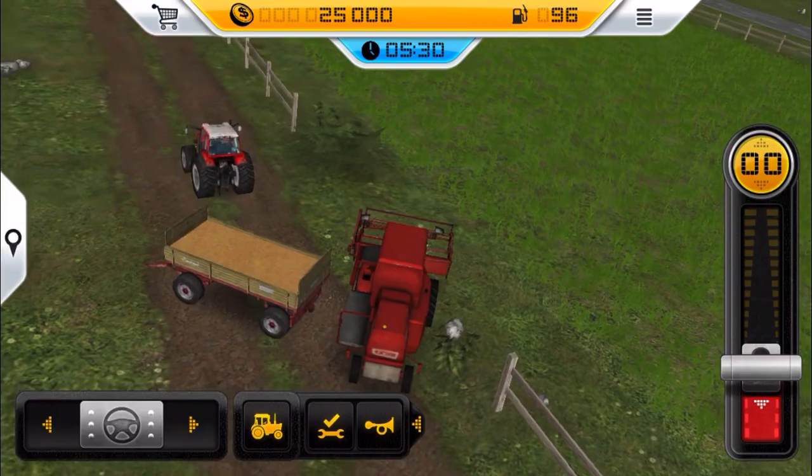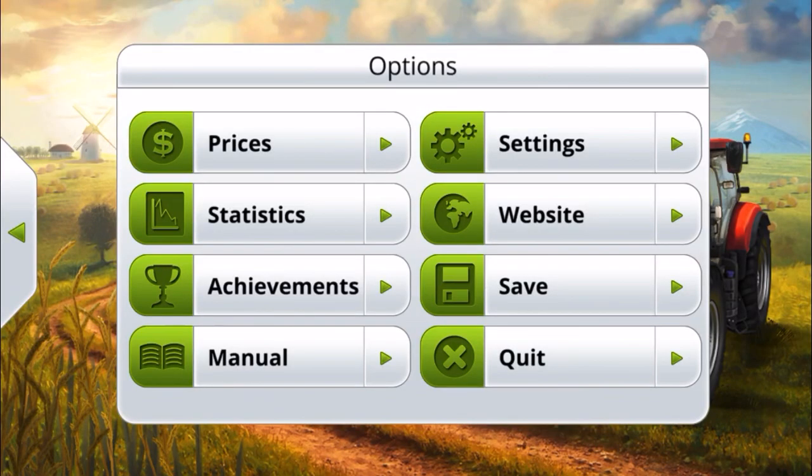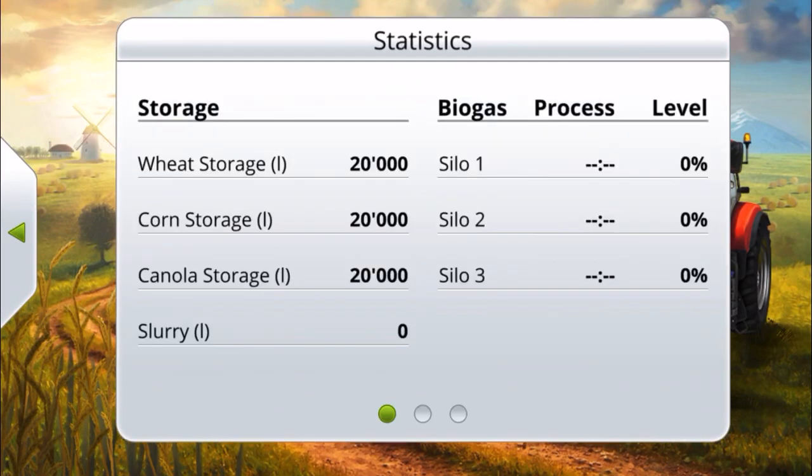After you're done with the field, you will always start out with this much — canola, wheat, and corn.